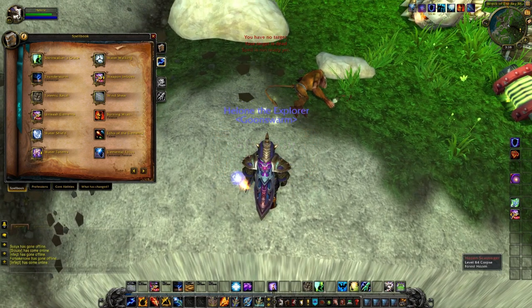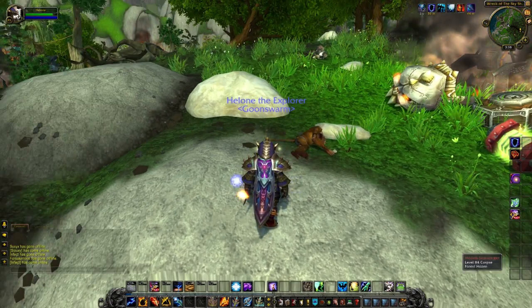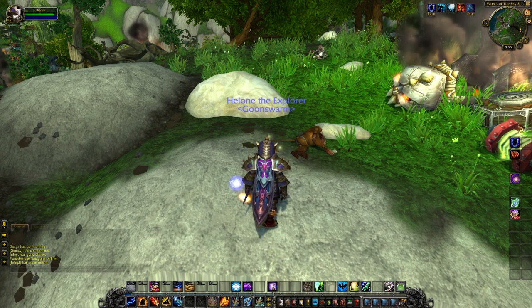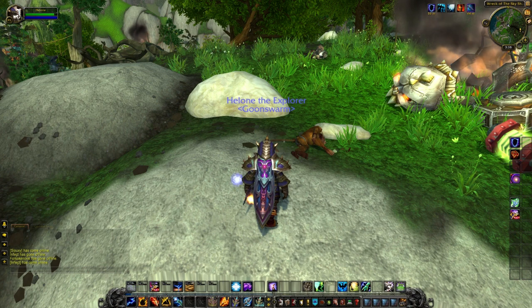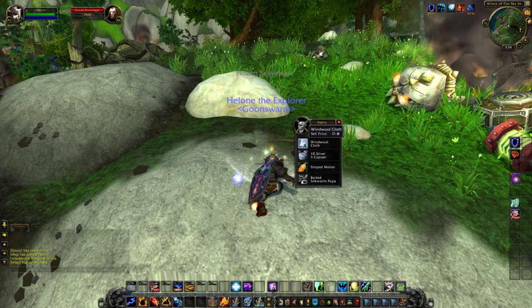Alright, so now we're going to talk about the abilities that you have. You might notice my bars look a little dry here. That's because, in all honesty, the abilities that I didn't put on, I didn't see a use for, and there aren't many that I didn't throw up. But let's cover those that you will be needing to know about.